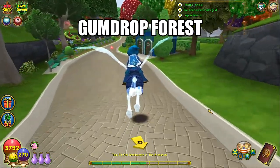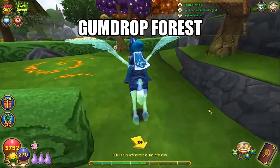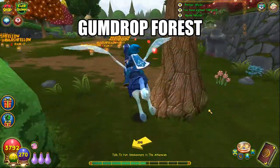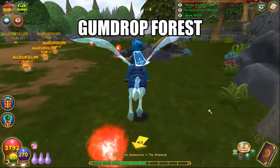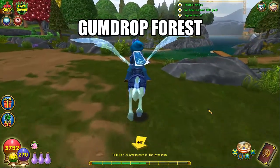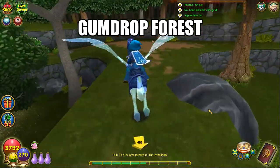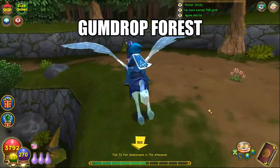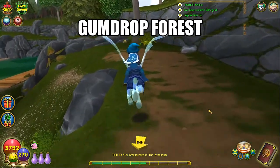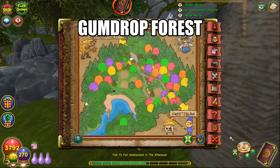Gumdrop Forest. Starting at the entrance to Caramel City, past these bathrooms, past these hedges, past the sign, go around the marshmallows and keep down this trail, and behind a tree you will find the lemon head of Gumdrop Forest right here. Here's a map.